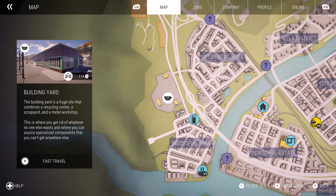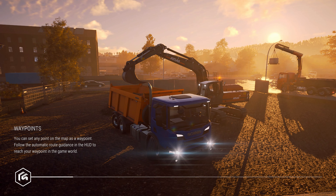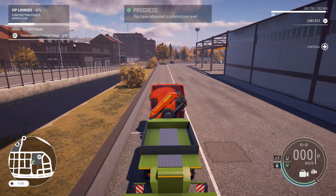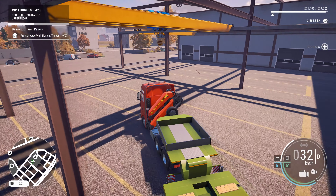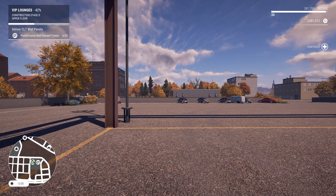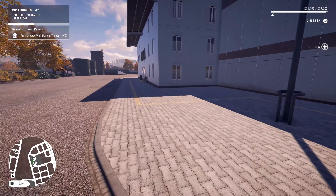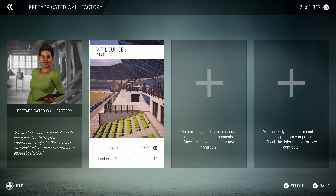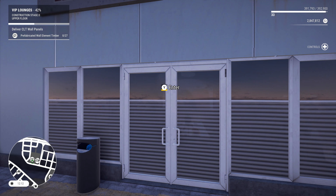All right, prefab walls, building yard, steel trade — wait, this is probably it. There we go. Let's just fast travel there. I don't know how many packages it's gonna be, but it's gonna be quite a bit. Let's get into the loading zone and run around front. Number of packages: 13 — seven for the stage we're on and six for the other one. We'll purchase those, load one, two, and I think that's gonna be it. So yeah, we're gonna be making a few trips down here.